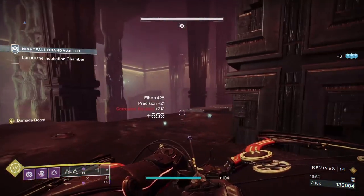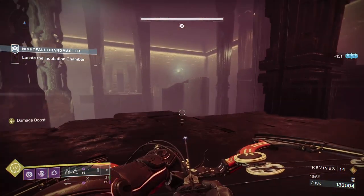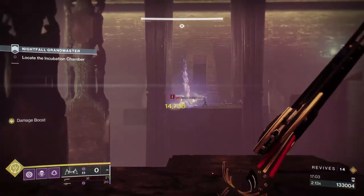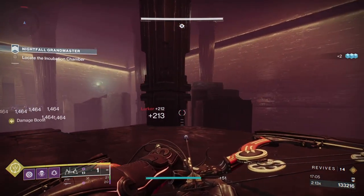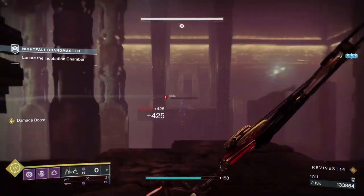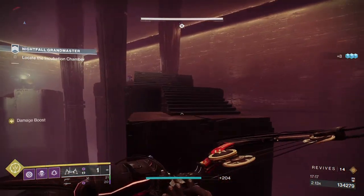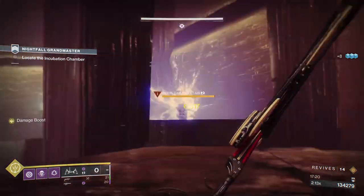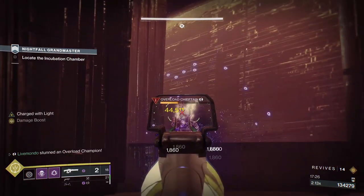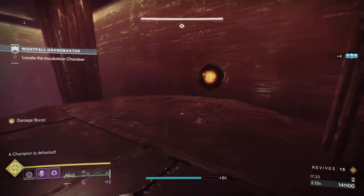I'm shooting the enemies on the left, looking for a fourth one - I don't see him, and strangely he never came anywhere near me. I'm shooting the enemies over on the other side to try and activate the other Lurker, but he never came near me either. It wouldn't be Birthplace if there wasn't another Overload - so I've stopped him and now I'll pummel him with a bit of Taipan. And there we go - now we're almost at the boss.